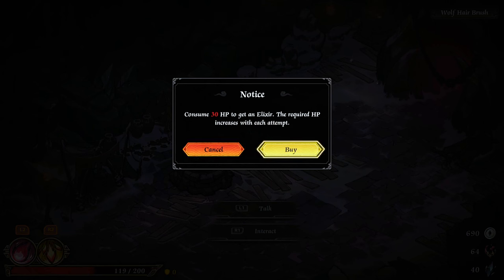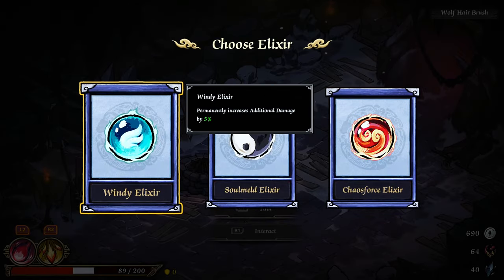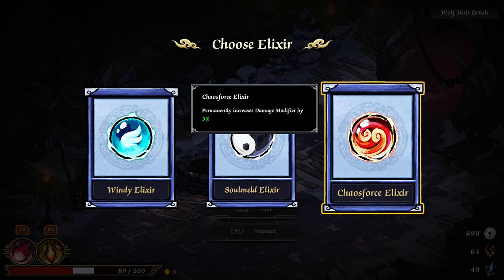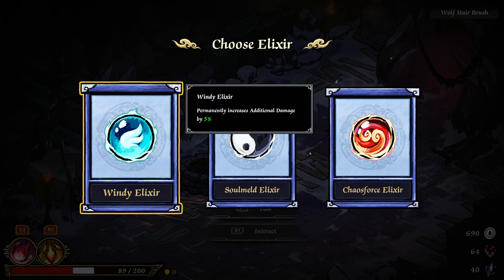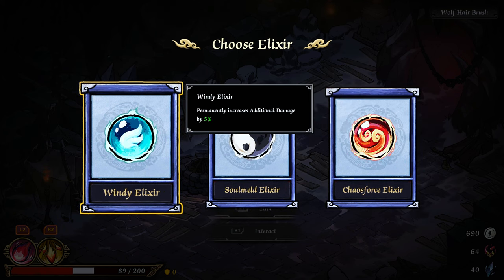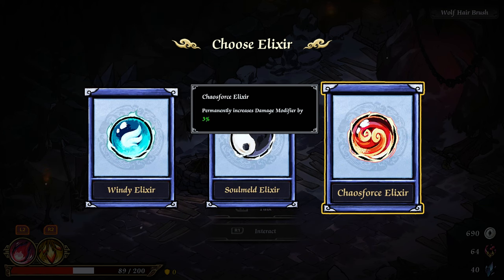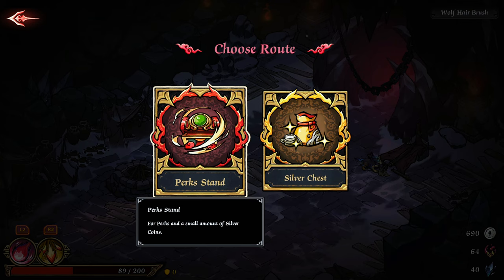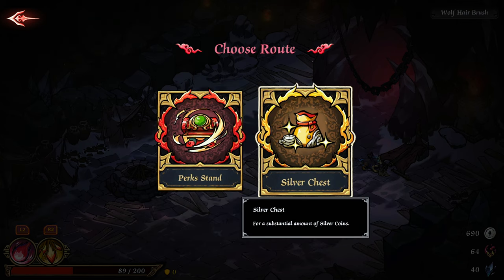I could trade another one — are we greedy? We are greedy. Increase damage, skill damage, damage modifier. What's the difference between permanently increased damage modifier by three and permanently increase additional damage? Is it multiplicative? Okay, we go with the multiplier — it's fine. Let me go silver chest, silver chest, silver chest.